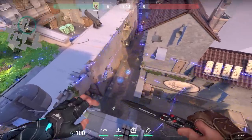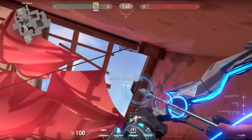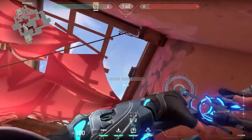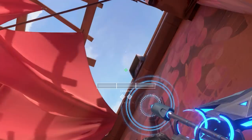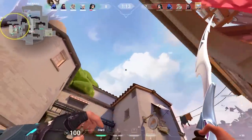Now a nice Sova lineup that is not very hard to remember. On Ascent, stand in this corner and match the right diamond of your ability bar with the middle side of the vent. Then shoot your shock dart with full charge. After that wait exactly 5 seconds, aim a little bit to the left of the vent and shoot your shock dart with 2 charges. Both arrows will land in A main, very good.